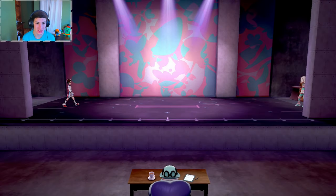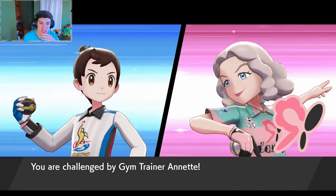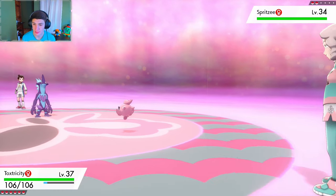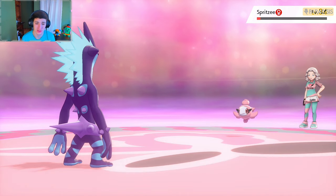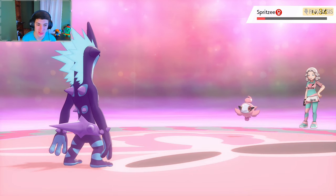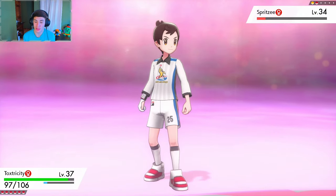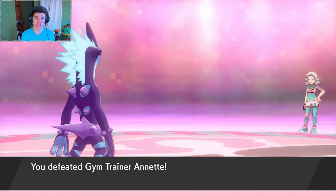We're on stage — the gym challenge is literally an audition. Toxtricity is in the front. First trainer sends out Spritzee — a Shield exclusive. We Discharge it and get a paralyze but it doesn't one-shot it. It uses Draining Kiss. We get a question: what are Fairy type's weaknesses? Poison and Steel. That's cool — it actually teaches you things. Luckily we have Toxtricity as a Poison type — he takes out the Slurpuff with Acid and we move on.